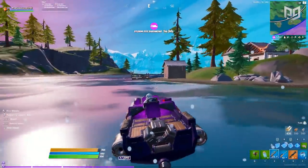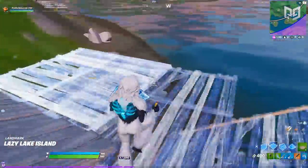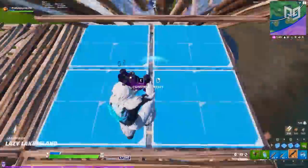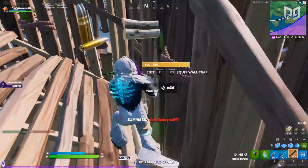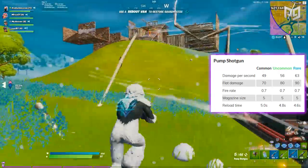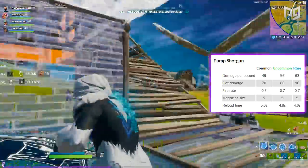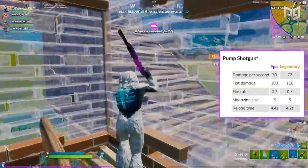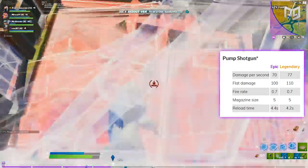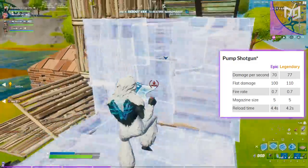Shotguns have to be the most tweaked gun in all of Fortnite history. Chapter 2 didn't see any additional shotguns vaulted — actually the opposite. The pump shotgun now comes in all rarities, meaning the common, epic, and legendary variants are all part of the loot pool. The twist is they adjusted the damage for each rarity: the green and blue pumps, which used to do 90 and 100 damage respectively, now do 80 and 90. The epic and legendary pumps do 100 and 110 damage.